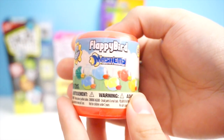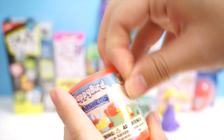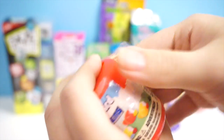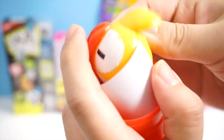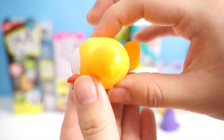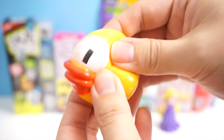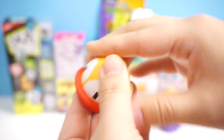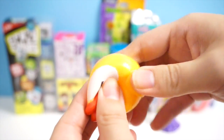The next one we're going to open is this Flappy Bird Mashum. I've never heard of Flappy Birds, but it's probably because I don't really play a lot of mobile games — people told me it's a mobile game. Let's see who I got inside. I probably won't know the bird's name. I got this yellow bird with really big eyes. It's super squishy — I can feel some kind of ball inside, probably from this part right there. And it's much more sticky than my Rocky Moshi Monster Mashum.